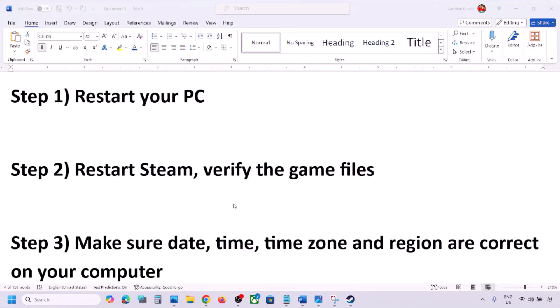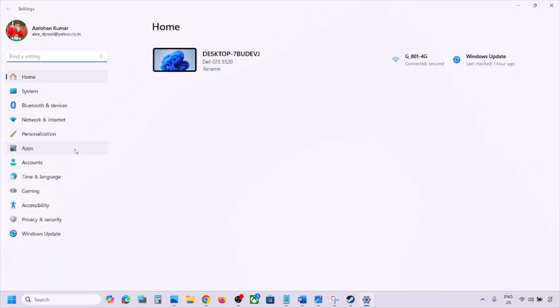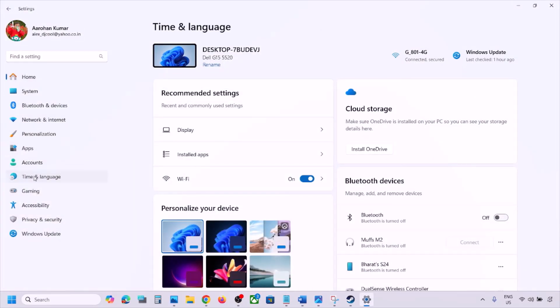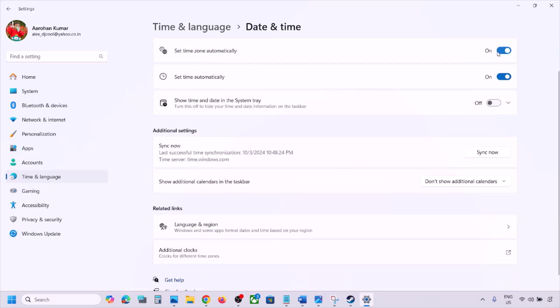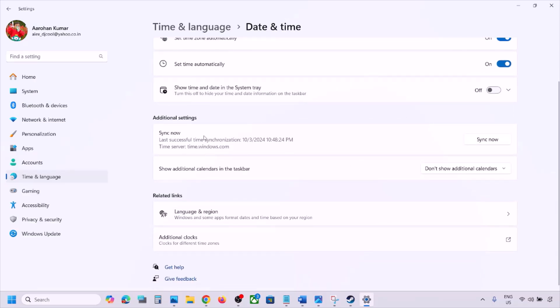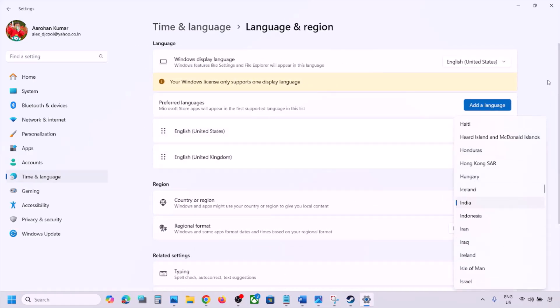The next step is to make sure the date, time, time zone, and region are correct on your computer. Open Windows Settings, go to Time and Language, then Date and Time. Make sure 'Set time zone automatically' is on, and 'Set time automatically' is also on. Scroll down and click on Sync Now. If you see any error in red, click Sync Now again. Then go to Time and Language, then Language and Region, and make sure your correct country is selected.